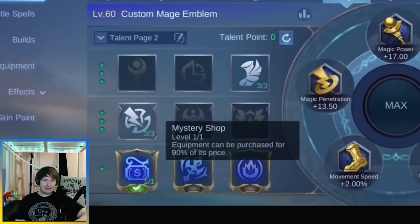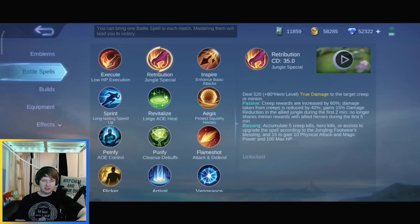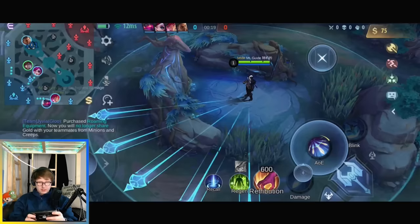As an emblem you should use the Mage emblem with Mystery Shop. That means you can get your items very quickly and you will be completely OP in the early to mid game, if you remember to farm. For battle spell, you use Retribution when you're in the jungle obviously, and if you're on the mid lane or side lane you use Petrify, which makes it a lot easier to play Gusion.